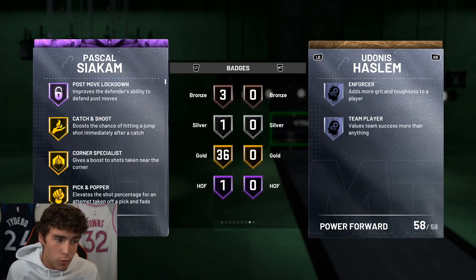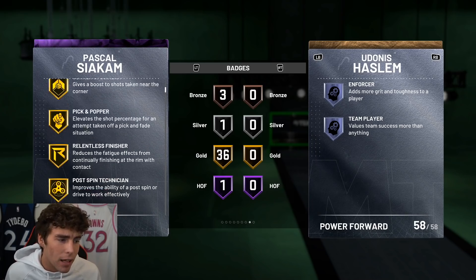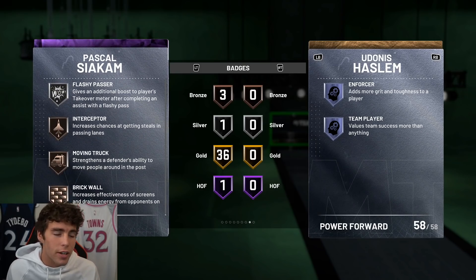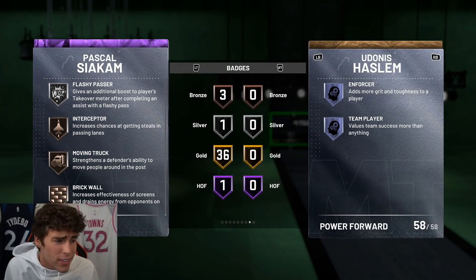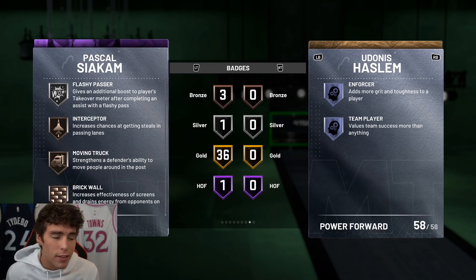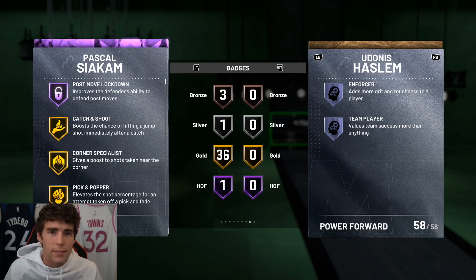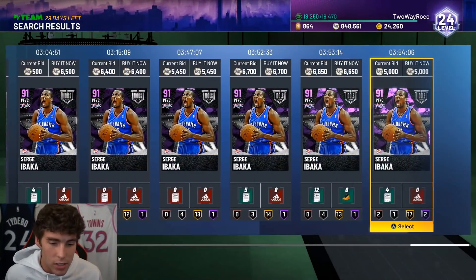What Siakam gives you is a little bit better shooting and more complete badge-wise, whereas Jonathan Isaac is taller and more lengthy. The thing I like about Siakam: Hall of Fame Post Lockdown, Gold Catch and Shoot, Gold Clamps, Gold Quick First Step, Green Machine, Hot Zone Hunter. He just has that little bit extra compared to Isaac in the badge department. I don't think he's that much better than Isaac, but Siakam is cheaper and more complete — give me Siakam 10 times out of 10. That's number eight on my top 10 budget player list.